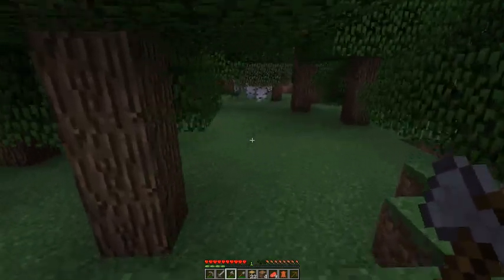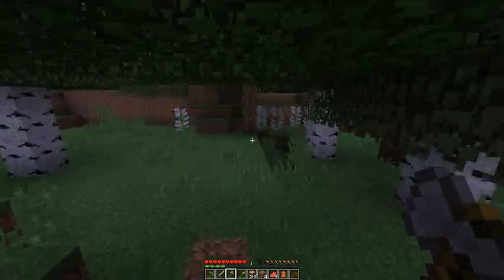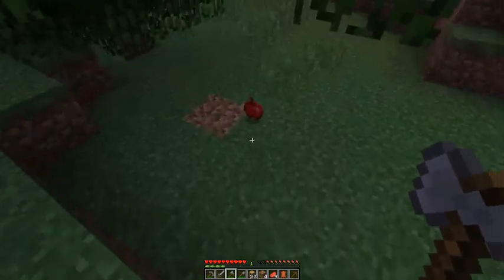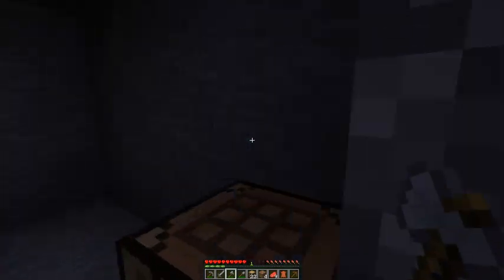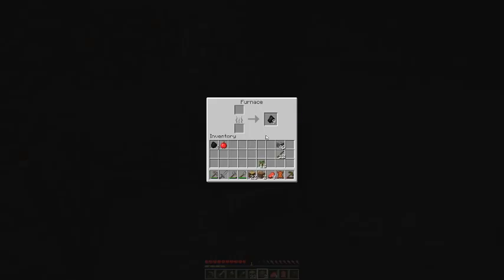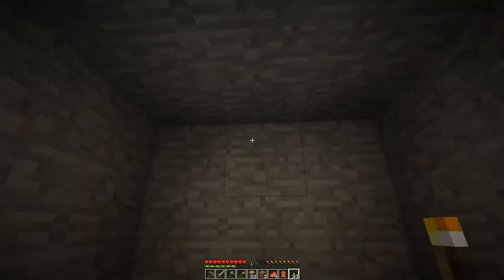We've got enough wood for now. Apples! Apples are very good. I'll put some dirt right here and make it look fancy. I know it's probably dark and you might not be able to see. Now we've got 24 torches — post one up here. Let there be light!